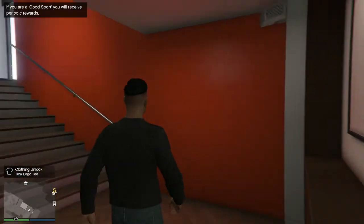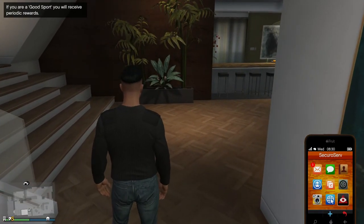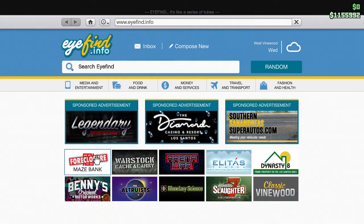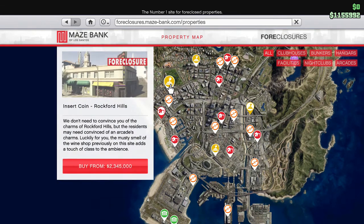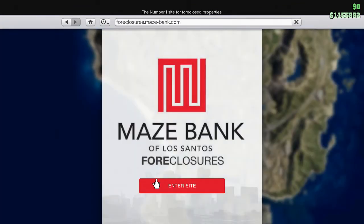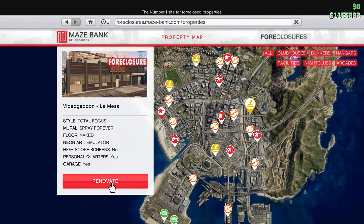I thought I'd do some missions for my arcade. I've got a feeling I don't have it — oh yeah, I do. So apparently my floor is naked, but okay. We'll just quickly do my upgrade on the floor — I've got enough money now, I've got 1.1 million. Renovate — yes. I'll leave that floor like that.